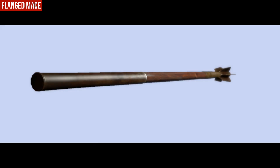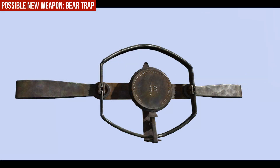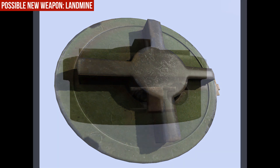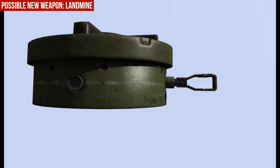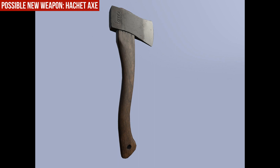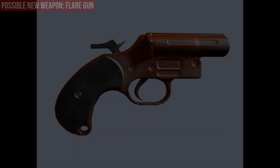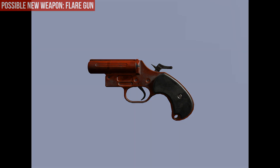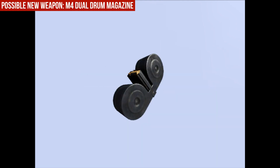Then we have some possible new items — I'm not sure if they all come with 0.53 — but for example we have the bear trap, the land mine, it's a dirty new weapon. Also the new hatchet axe, a small new axe you can put in your backpack. Also a new nice item — the flare gun. Then I really hope it comes with 0.53: the new M4 dual drum magazine.